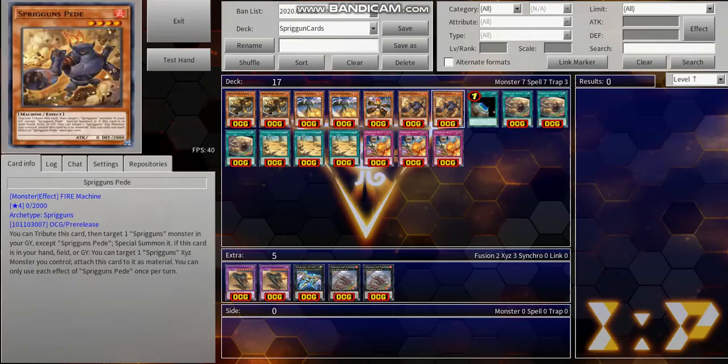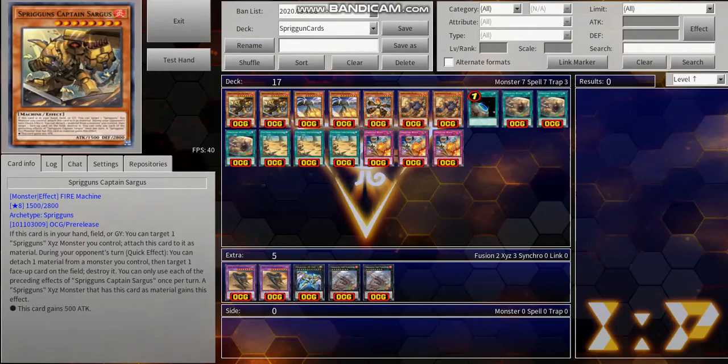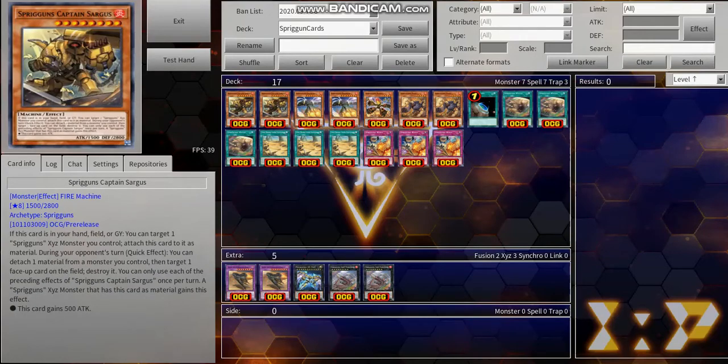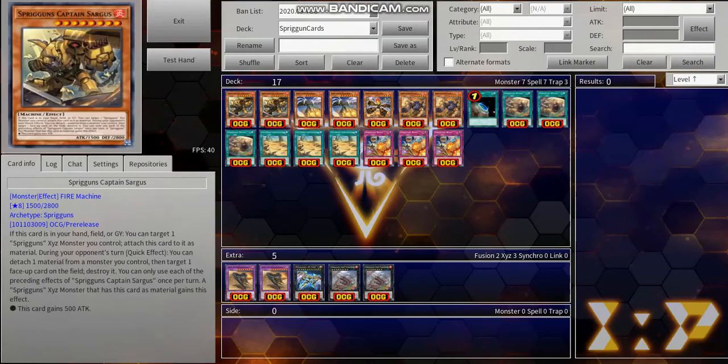So right here we have all the main Spriggins cards and the ratios you're going to be playing them in. Starting off with double Captain Sargas. What this card does is: if it's in your hand, field, or graveyard, you can attach it to a Spriggins Xyz monster you control. Every single one of your Spriggins monsters has this effect. During your opponent's turn while it's face-up on the field, you can detach one Xyz material from a monster you control, then destroy one card on the field.